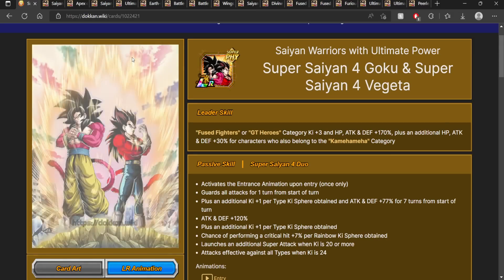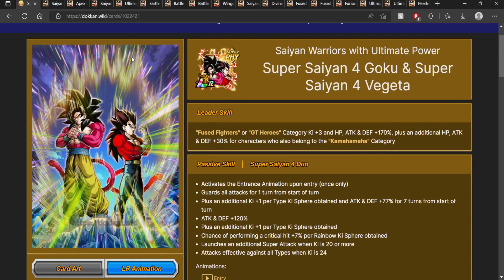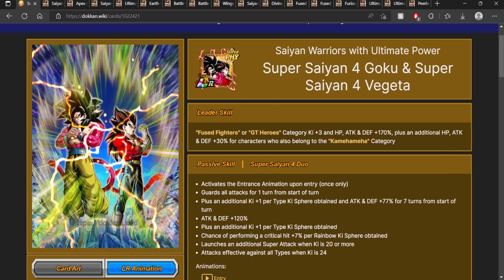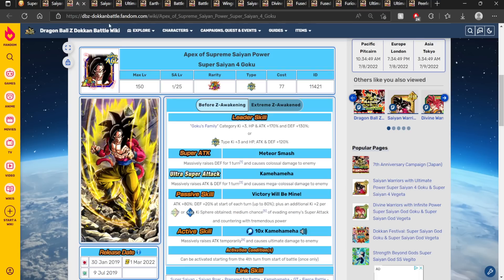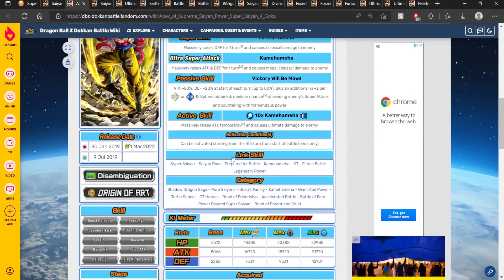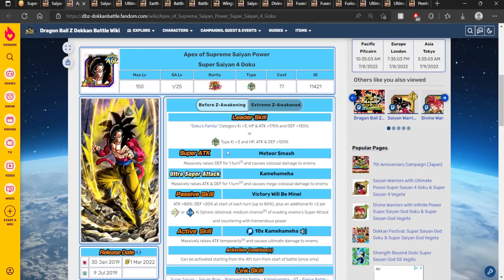The very first team I want to discuss for Super Saiyan 4s is going to prioritize links — which units are going to link the best with LR Super Saiyan 4 Gogeta and thus create a very cohesive team. First, you're going to need your LR Super Saiyan 4 Gogeta as your main unit, and then you want to link him up with LR AGL Super Saiyan 4 Goku. These units are going to share a total of six links, including GT, Kamehameha — it becomes a little bit too OP.